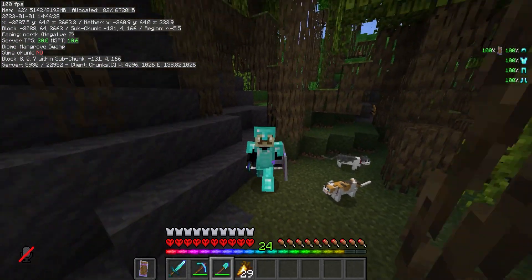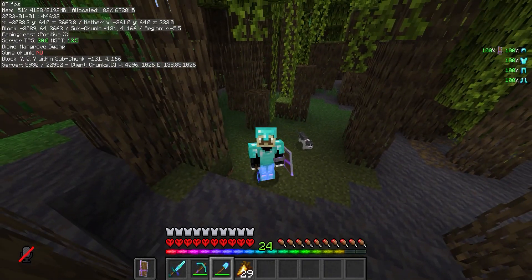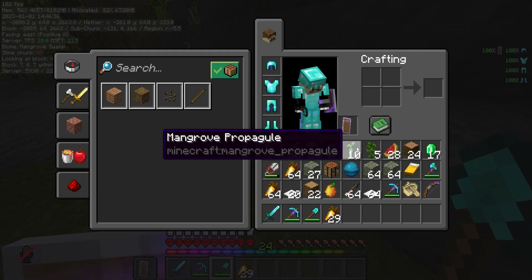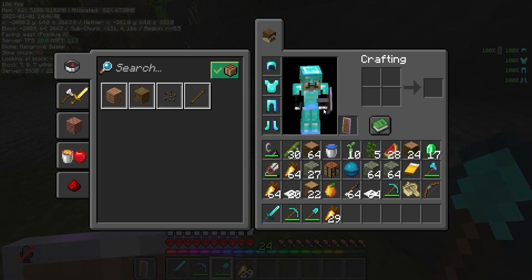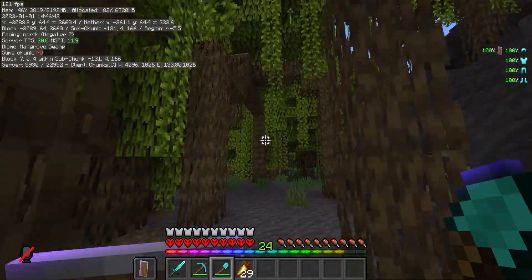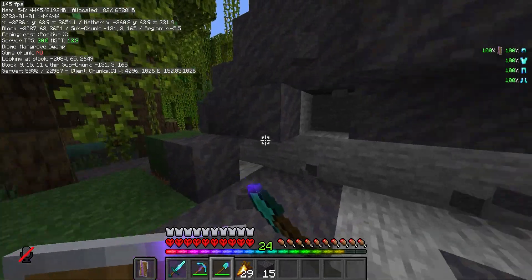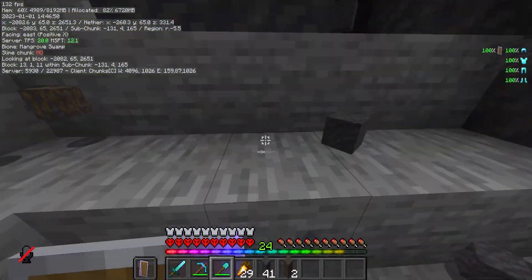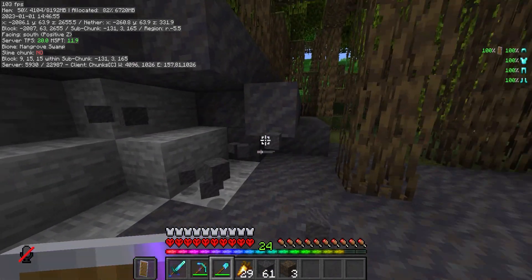As you saw from the start, we went exploring and got two cats. We found a heart of the sea, some melons, jungle saplings, and some bamboo. Now we're here at a mangrove swamp to gather a bit of mud, as I'd like to use this for the pathways around our base. Let's do a bit of mining here to get a load.